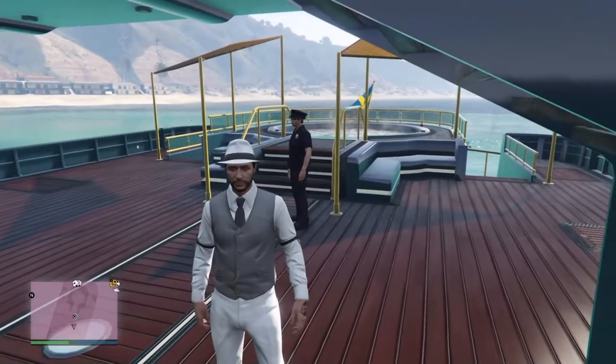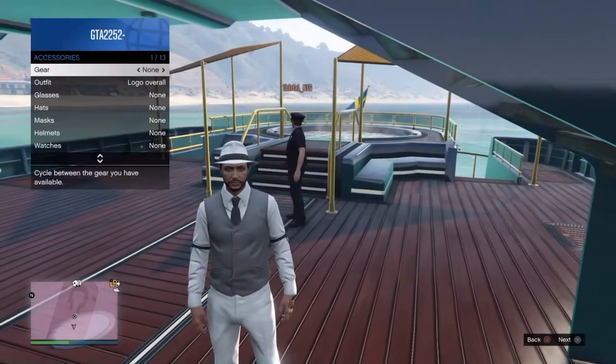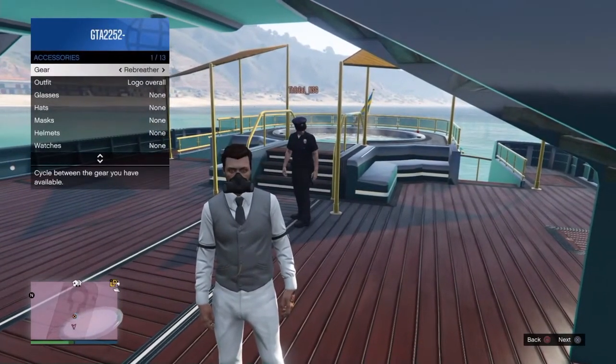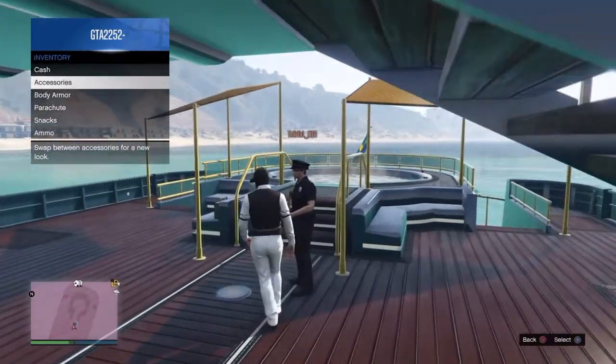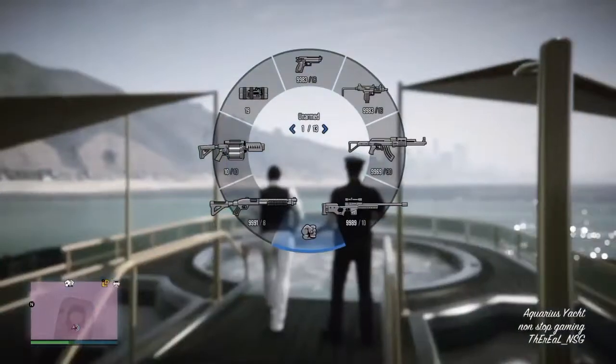What's up guys, it's GamerDude here and in today's video I'm going to be showing you how to get night vision goggles without the mask, and to put it on a different mask as well. So it's a pretty cool glitch. What you want to do is put on the night vision from the interaction menu.